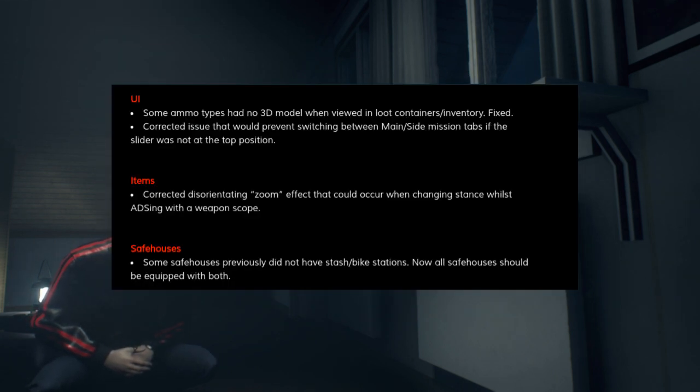For the UI, some ammo types didn't have a proper 3D model — so that's fixed. They've corrected an issue that would prevent switching between main and side mission tabs if the slider was not at the top position, so now you can effectively switch between those two tabs even when viewing missions further down your list. For items, they've corrected a disorienting zoom effect that would occur when changing from a crouch to a standing position when aiming down sights. And for safe houses, all safe houses that should have weapon stashes or bike locations will now have them.